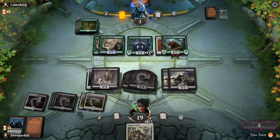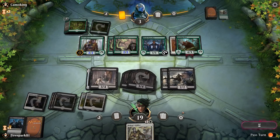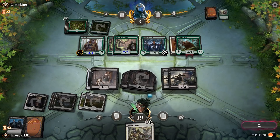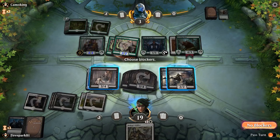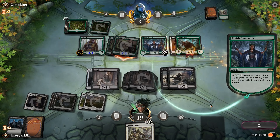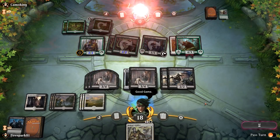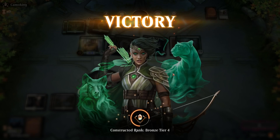Even if he attacks I can absorb every bit of damage he puts out, and he's dead next turn. I don't even have to attack — all I have to do is go to the combat phase. He knows he's lost, just denying the inevitable. We draw our card, go to combat, wish him a good game, and that's it — an ideal situation of how this deck plays out.